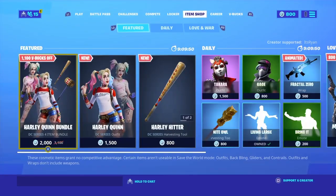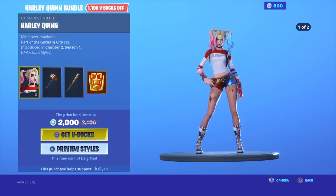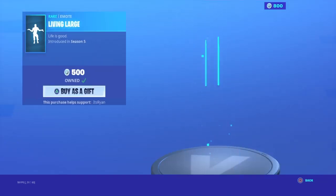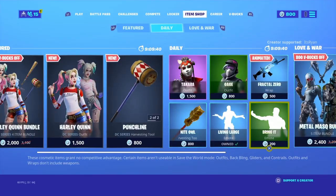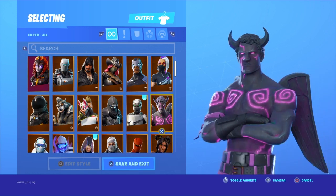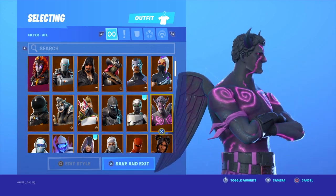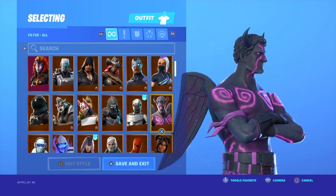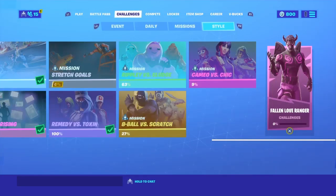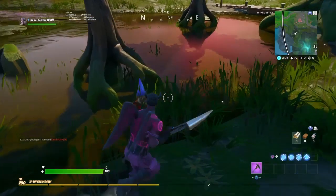Once I can afford it, I'll go ahead and buy the Harley Quinn bundle as soon as I get my 2,000 V-Bucks — then I'll have 800 spare. It is a really good deal: I basically paid 10 euro for two skins, two pickaxes, and the back bling, plus another style for the Harley Quinn skin. Now let's go ahead and complete some of these and earn our free V-Bucks.